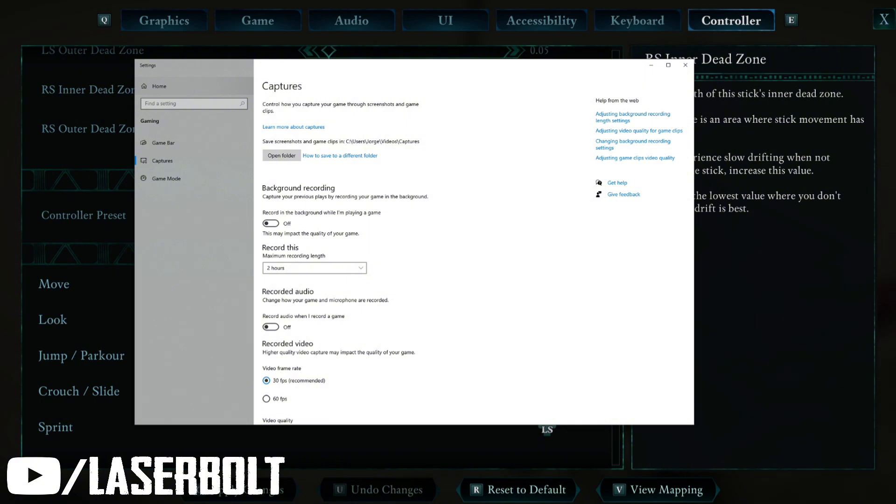Those are the different settings that should help you run your game. Also make sure you update your graphics drivers and your motherboard — there was an update about five days ago, so make sure you do all of that. Xbox does a good job optimizing the game, and if you're running on Steam, make sure you also apply these changes with the Game Bar and Game Settings. Thanks for watching — see you on the next video.